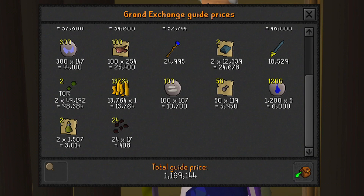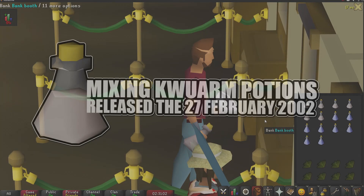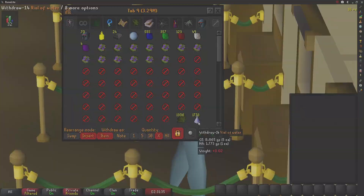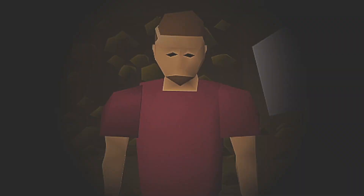Welcome to Season 5 of testing OSRS wiki money making methods. Today's money maker is mixing Kwuarm Potions, released to the game on the 27th of February 2002.